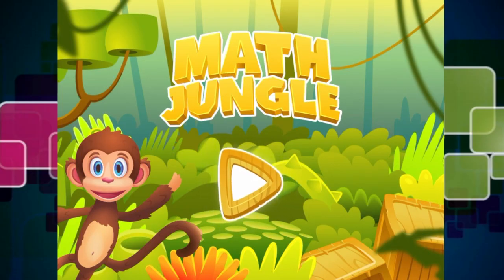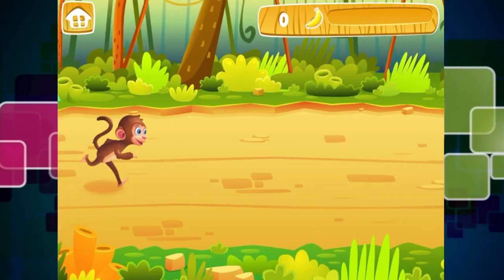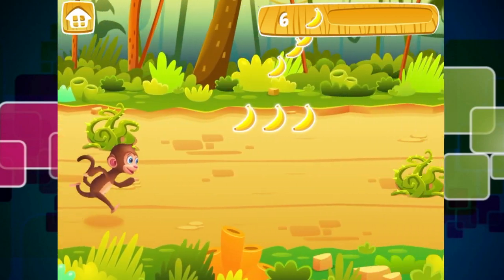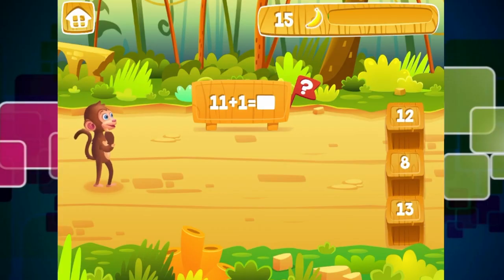There is our little friendly monkey and we are going to play the game with him. What we need to do is move little monkey up and down, collecting as many bananas as we can but avoiding the obstacles at the same time.